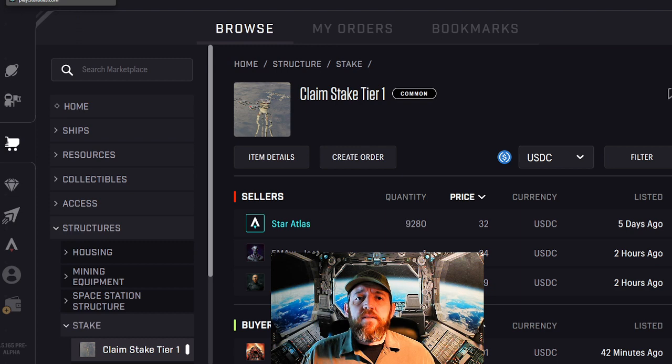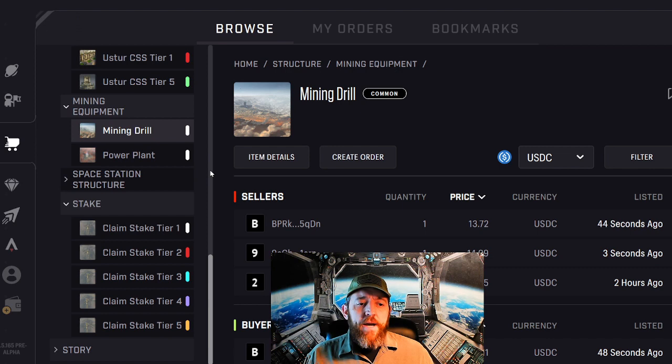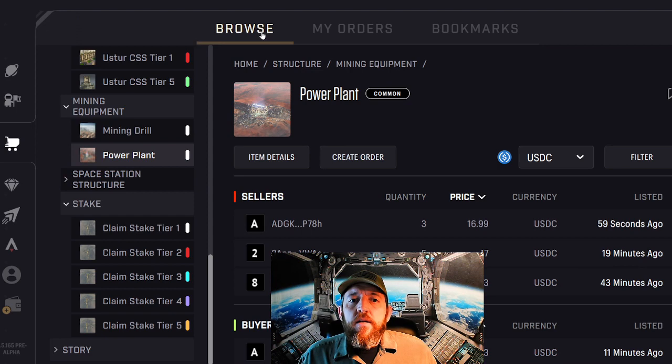So once you have your claim stake, you go out into the Star Atlas solar system, you find a planet that you want to stake some land on, you plop down your claim stake, you set up a mining drill, and you set up a power plant on that claim stake.